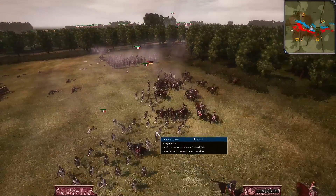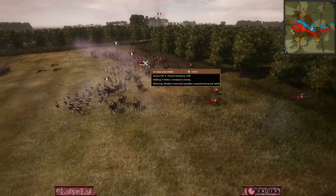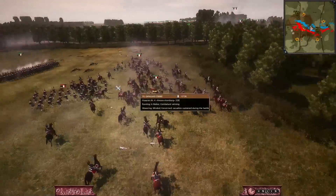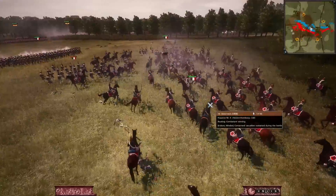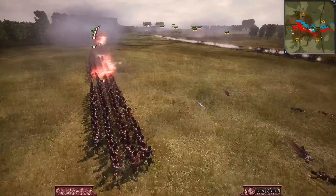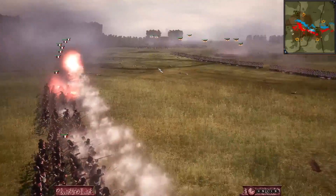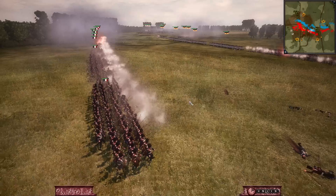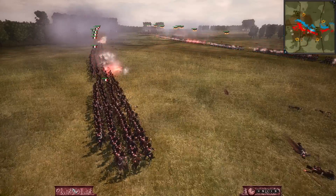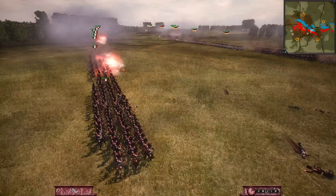Some Austrian cavalry charged in onto the French skirmishers, but they were countercharged — being countercharged just really hurts your morale. If they can get some extra kills off on these skirmishers it would be big, but it feels like the Austrians have gone a step too far and lost their cavalry. The French are juking, but there's a pretty big engagement with a lot of Austrian and Spanish cavalry mounting for an assault. One of the things I love about this mod is that a lot of the movement is quite readable.